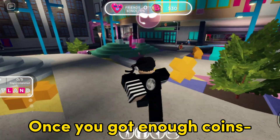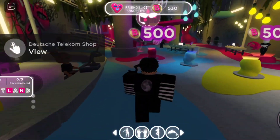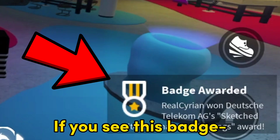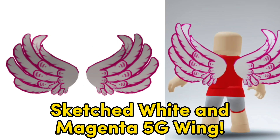Once you've got enough coins, go to the in-game shop and click this. If you see this badge, that means you got the item — you will get the Sketched White and Magenta 5G Wing.